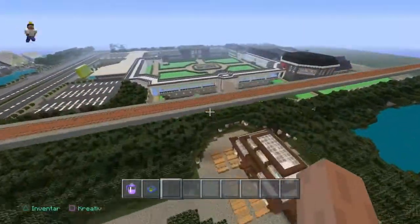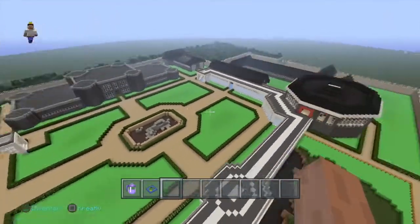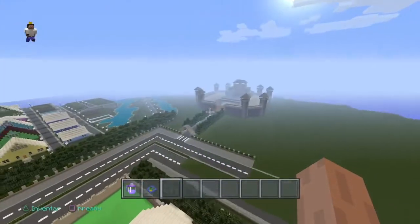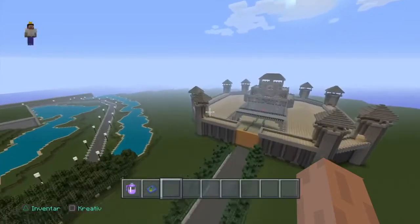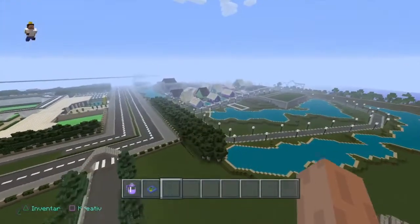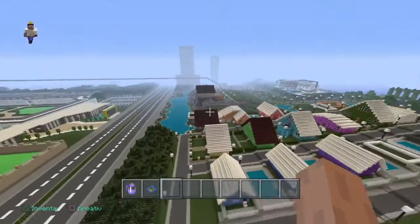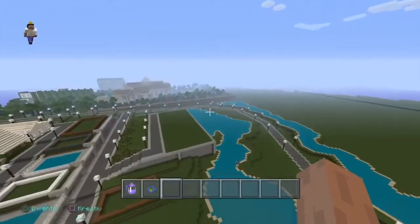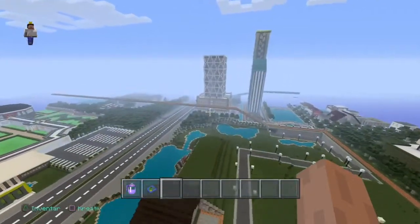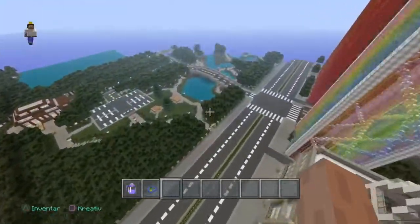There's a building here, and I got the zoo actually from Central Park. Here we got a random castle. Here we got some apartments or whatever, not completely finished.